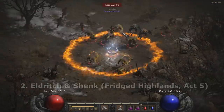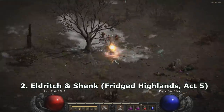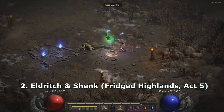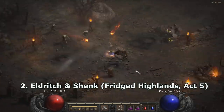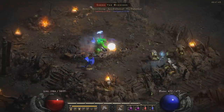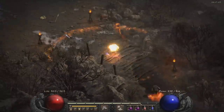The second area I recommend is the Frigid Highlands — more specifically, killing Eldritch at the top of the waypoint and his minions, and then quickly going downwards to find the Overseer and killing him as well. This is also a great place for the Barbarian because it's really close to the waypoint and there's no random map, so no teleport makes this really great for classes that don't have it.